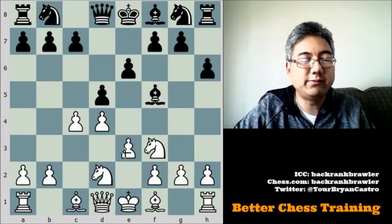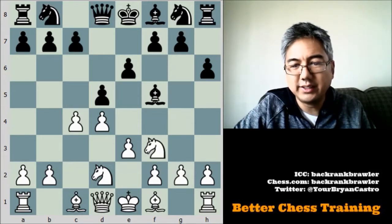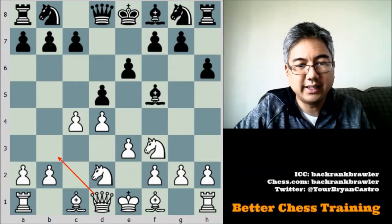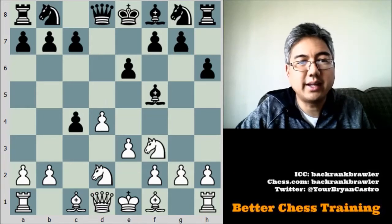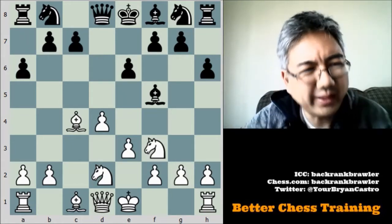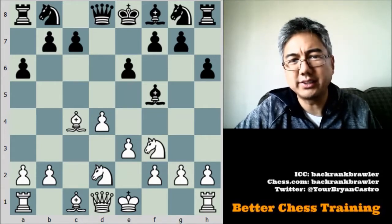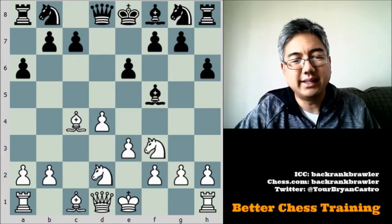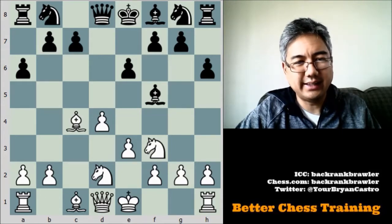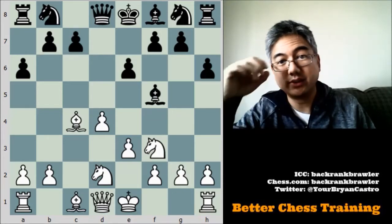Here I play c4, and the idea is to open up this diagonal for my queen so that I can attack this pawn. My opponent takes, and I'm able to develop my light square bishop with bishop takes c4. My opponent plays a6 — sort of a non-productive move. He's afraid of me checking him on b5, but not really the best response here. Better would have been to try to develop his king side pieces so he could get his king out of danger.